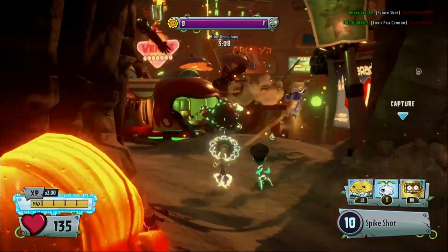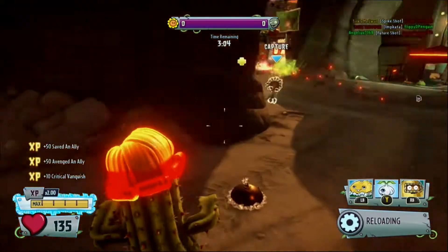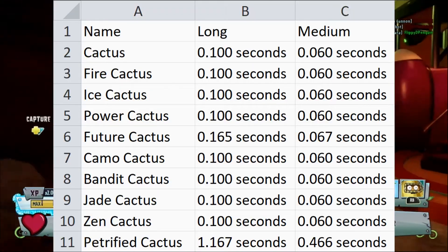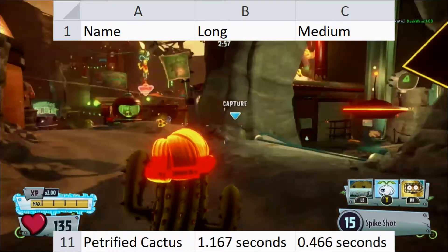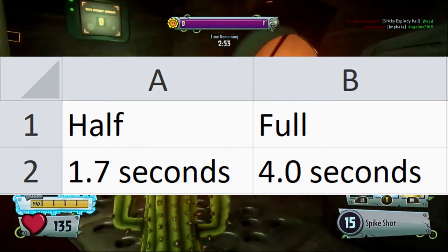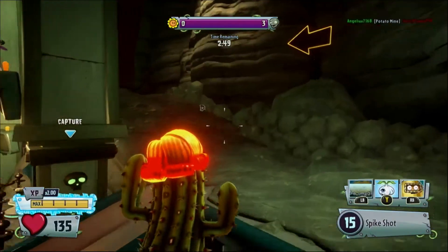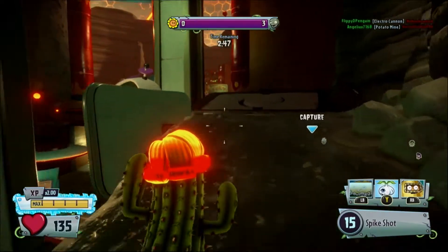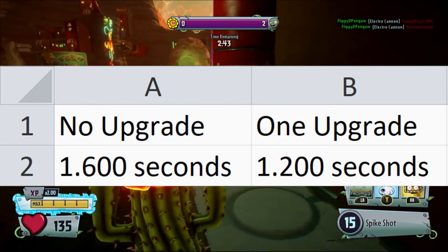Travel time is an arbitrary stat used for calculating time to kill. It also gives us a general understanding of projectile speed. Almost every Cactus has the same projectile speed, with the exceptions being Future and Petrified — Future is slightly slower, and Petrified is much, much slower. Future Cactus takes 1.7 seconds to charge a half charge and 4 seconds for a full charge. Ice Cactus takes 5 shots to freeze by default and 4 with the upgrade, giving her a time to freeze of 1.6 seconds by default and 1.2 when upgraded.